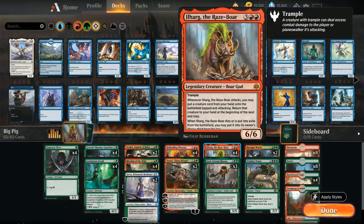The goal of the deck is to try and attack with a hasty Ilharg as soon as possible, so it doesn't get exposed to sorcery speed removal. Our deck has a lot of ways to give Ilharg haste, as well as ways to ramp into Ilharg as soon as possible.